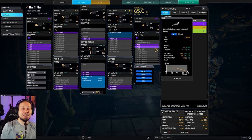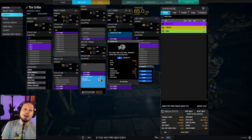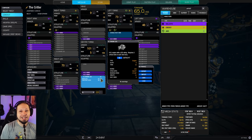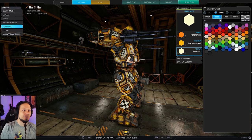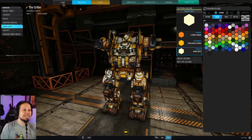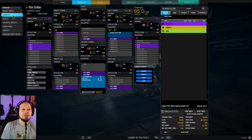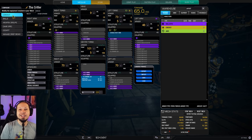However, the Jagermech got buffed slightly. It got more side and more center torso armor now so it is a bit more sturdy, which means that we can somewhat run an XL engine. It's still not the best XL carrier because it doesn't shield so well since it doesn't really have lower arms, so your side torso will be attackable from every angle. But since I want a lot of daka and a lot of firepower, I'm going for the XL engine — high risk for high reward to get the high damage numbers out.